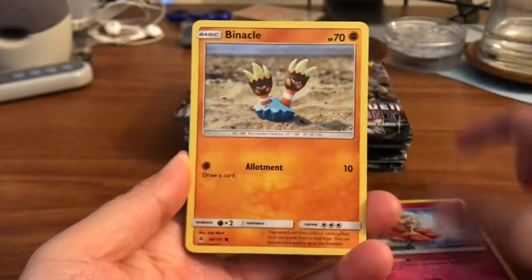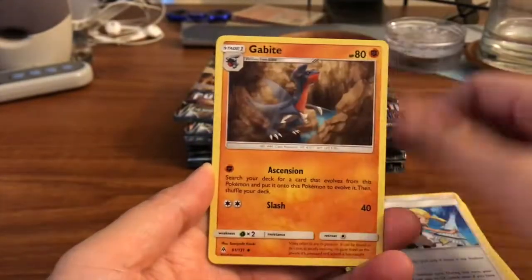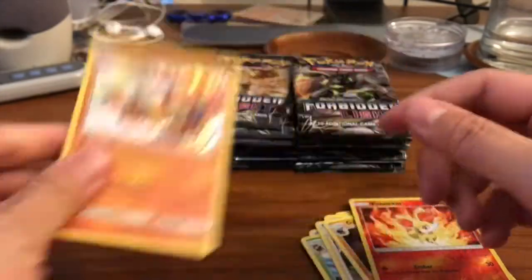So I'm really excited. We've got a Flabebe, Binnacle, Magnemite, Cubone, Bunnelbee, Leaf, Go Goat, Bonnie, Gabite, Fennekin Reverse, and an Infernape Hollow. Very cool.